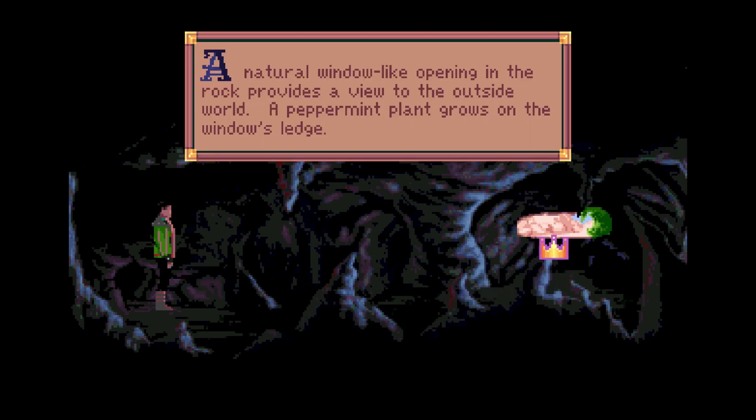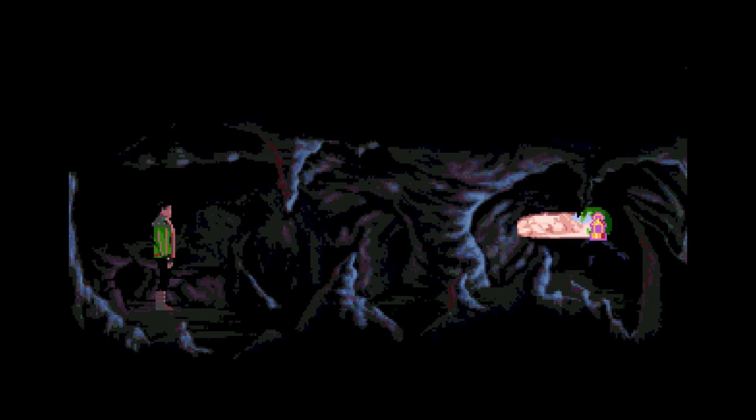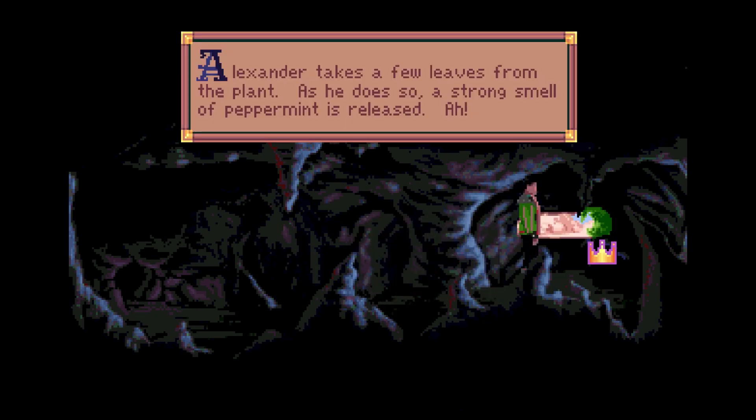What's it here? A natural window-like opening in the rock provides a view to the outside world. A peppermint plant grows on the window's ledge. We're definitely going to need some of that. Get over there. Alexander takes a few leaves from the plant. As he does so, a strong smell of peppermint is released.